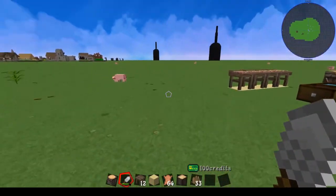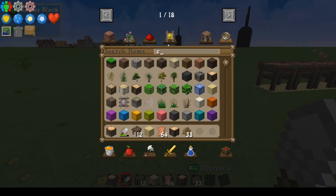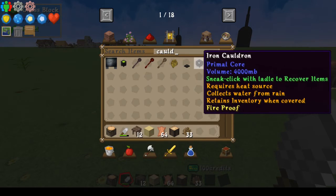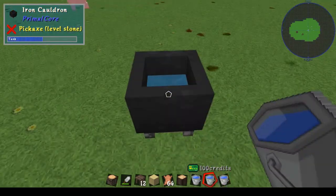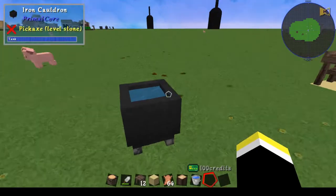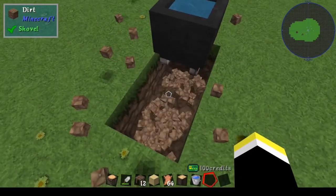Then you want to make something called a cauldron — not the Minecraft cauldron, but this iron cauldron. Once you place that, you want to fill it up with water. Now it's full of water. What do you need to cook? You need yourself a fire.